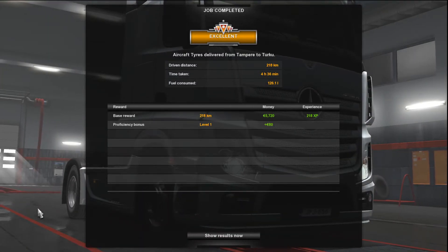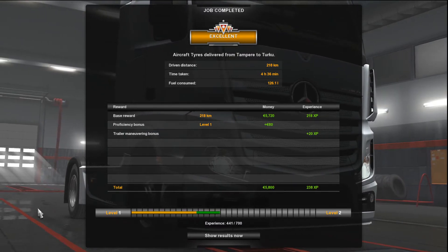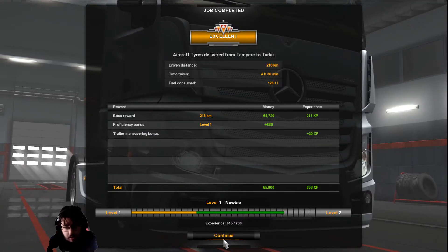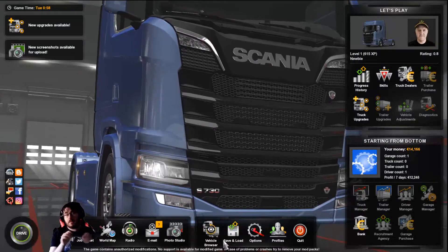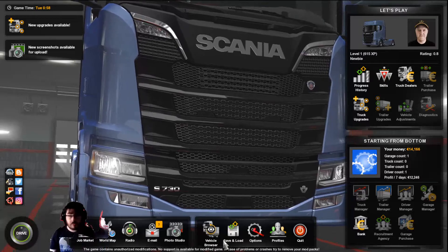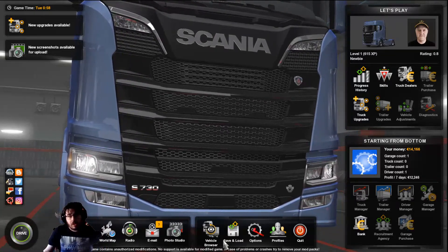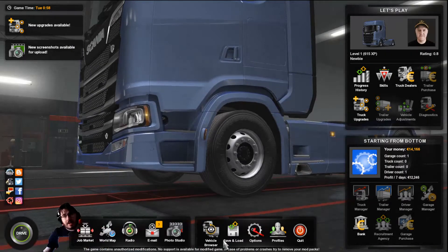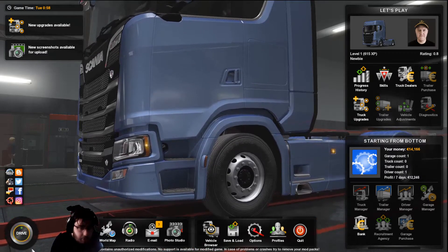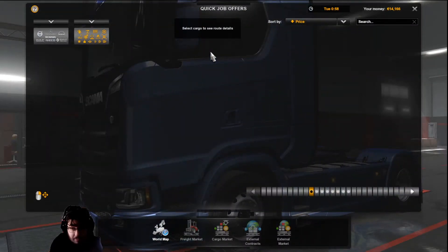That's the delivery done — $5,800 Euros earned. We're not quite level 2 yet. We're in the Scania S, not the Scania R — that was last episode. Like I said, every episode I'll add a mod and do one drive at a time. So far we've done two drives to Turku.